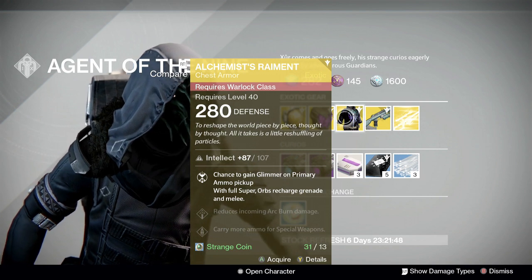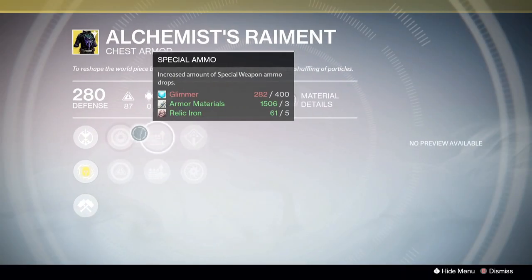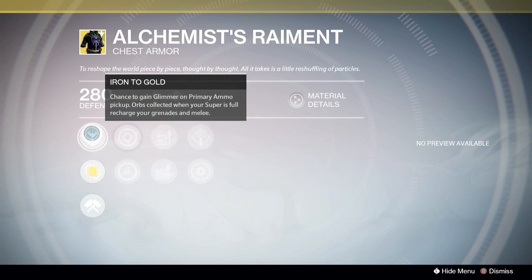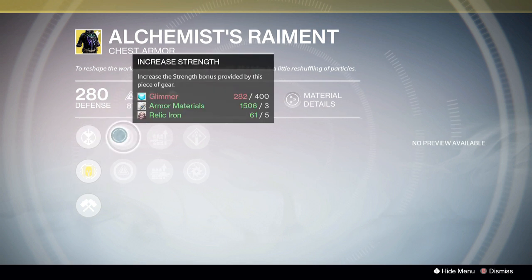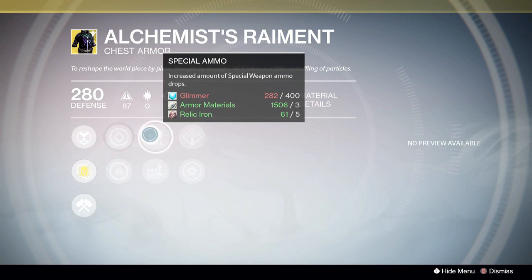For the Warlock we have the Alchemist chest piece, and again it's a 280. The special perk gives you a chance to gain glimmer on primary ammo pickup, and orbs collected when your super is full charge your grenade and melee — that's pretty cool, more of a PvE thing. You also get increased Strength, increased Intellect, and heavy ammo.